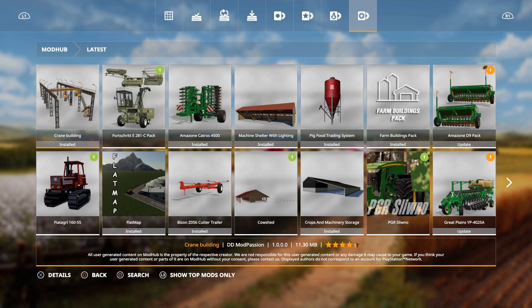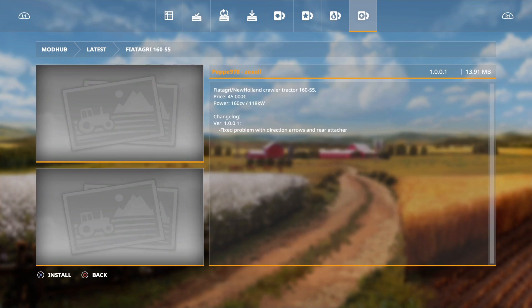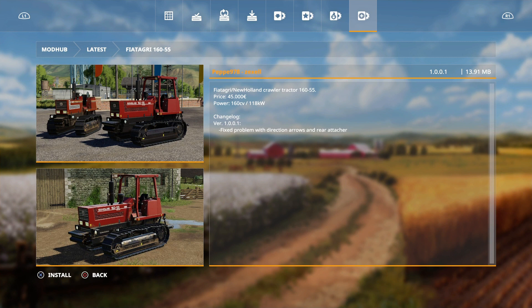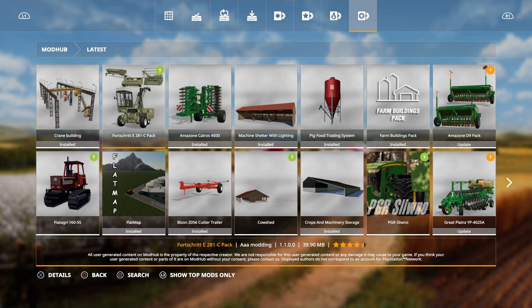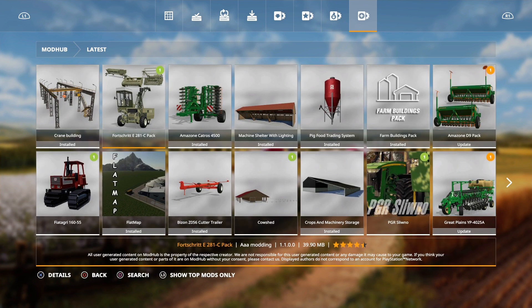Today's mod is a crane building by DD Mod Passion. A crane is a type of machine generally equipped with hoist rope, wire ropes, chains and sleeves that can be used to lift and lower materials and move them horizontally. It seems like it picks up logs - that's your lot. And then we have an update for the Fiat Agri, which was in and out of mod testing the last couple of weeks, and the Fort Chrit also has an update as well.